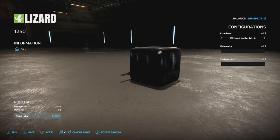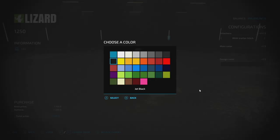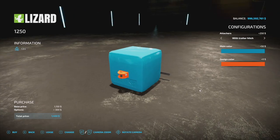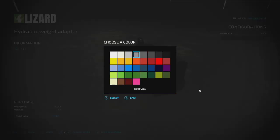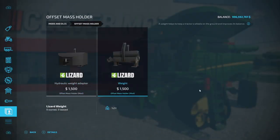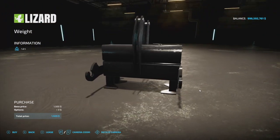If whatever you've got is too light and you need to add weight, there's the Lizard 1,250 kg weight from PET — available with or without a trailer hitch. You can change the main color and the hitch color. It's one slot. Next is the Offset Mass Holder — also 1.2 tons — where you can change the color. There's also a hydraulic weight adapter and weight, though unfortunately both of these are shown backwards.